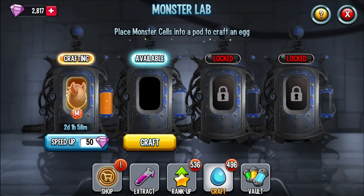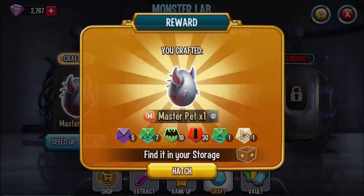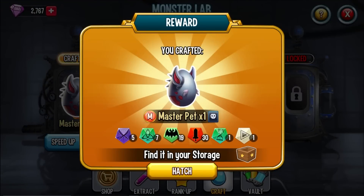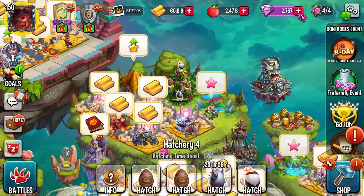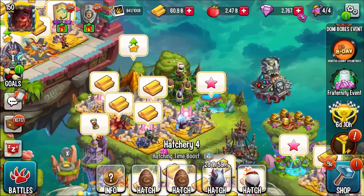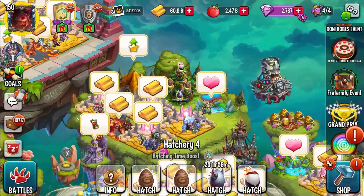Hey everyone, it's Army Gaming, welcome back to the channel and welcome to Monster Legends. Welcome to an exclusive first look at the brand new Monster Master Pet. This is basically a combination of Master Rat and Nishan's pet — really cool. I feel like we're going to be getting a lot more of these combinations, especially because Nishan and Dr. Victor are working together and creating these monsters.